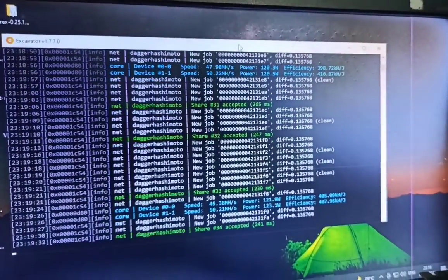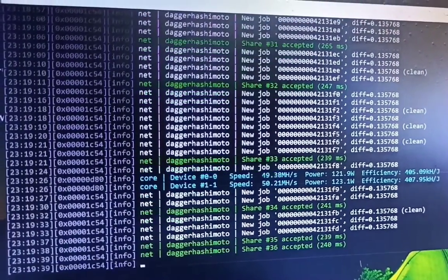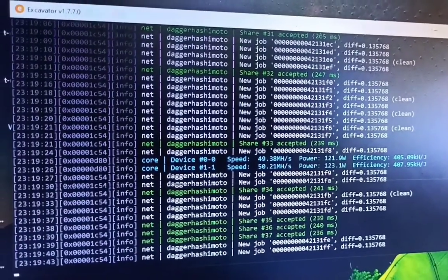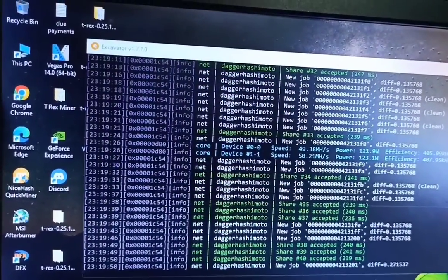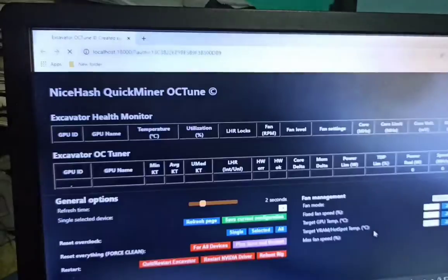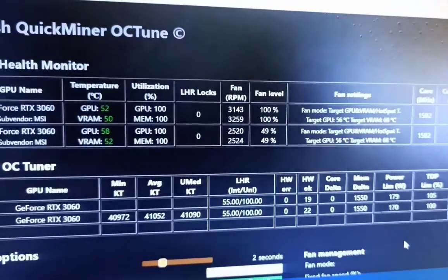If you use this and face some issues, you need to stop all virus protection and Windows Defender so you can run Quick Miner on NiceHash. Use the stable mode; otherwise your PC is going to restart. This is the OC Tune showing both card health monitor information on NiceHash.